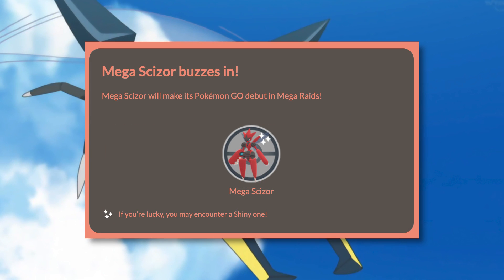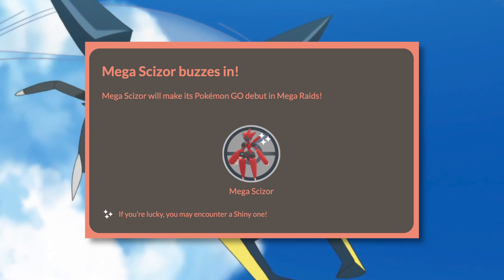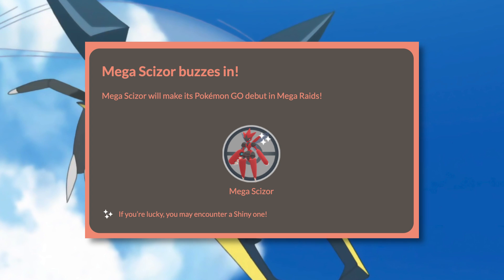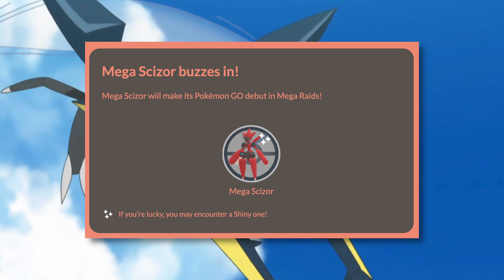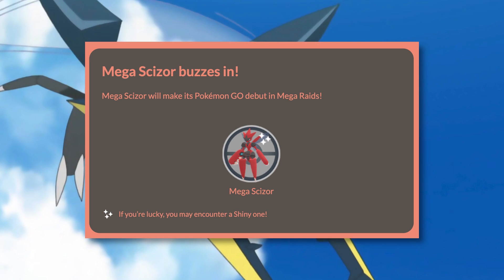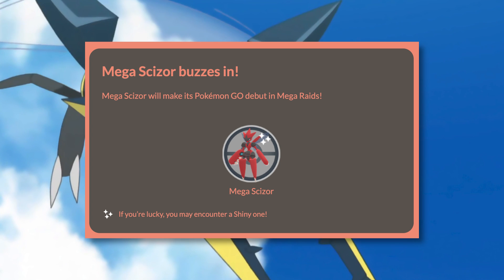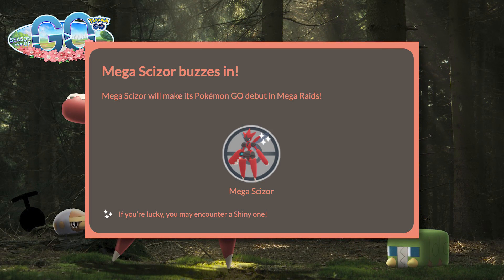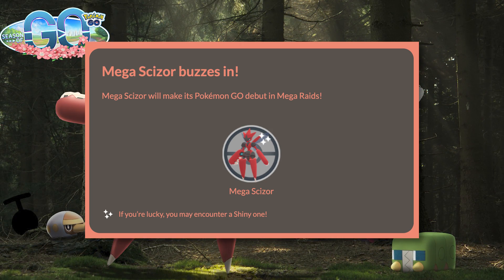Also making its debut is Mega Scizor. This is a long-awaited Mega Evolution, and I'm extremely excited about its inclusion, mainly because it has both the Bug typing and the Steel typing, and both of those are really useful for raids. It's already kind of like a glass cannon, and with the Mega Evolution boost, it's going to make it really useful for your raid party. During this event, you should try to get as much Mega Energy for Mega Scizor as possible, because this is one of those Mega Evolutions you will probably frequently use in the future.